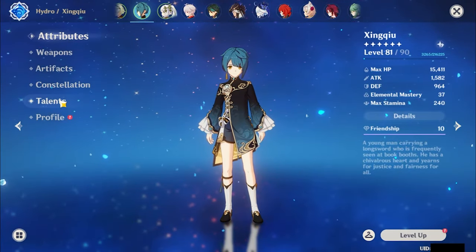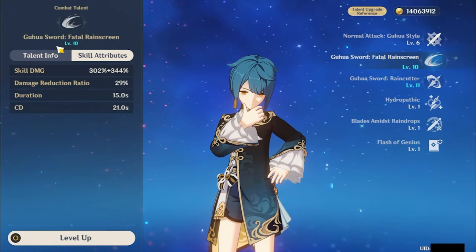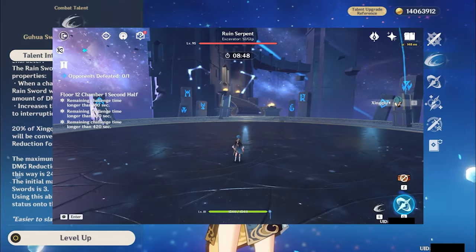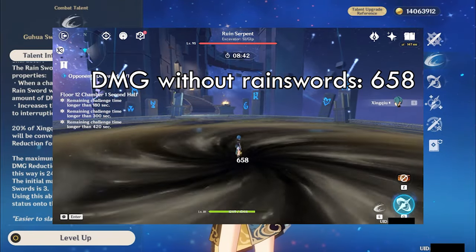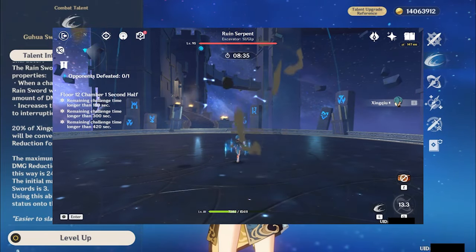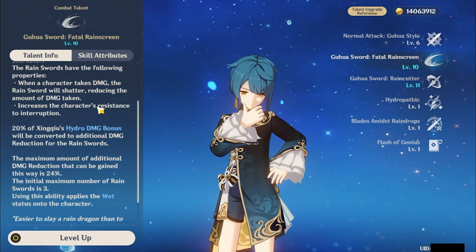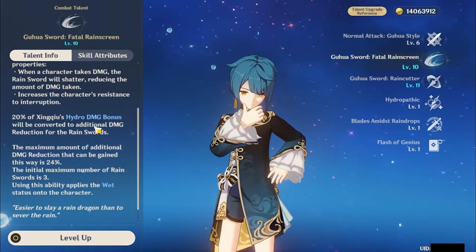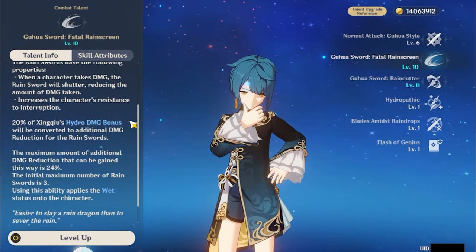Let's quickly go over Xingqiu's abilities. His normal attacks — ignore them. His elemental skill deals quite a bit of hydro damage in two hits and creates rain swords. What do these rain swords do? They do two things: first of all, they will reduce the incoming damage to your active character, and every time they do so, one rain sword will be consumed. They will also increase your character's resistance to interruption. The initial max number of rain swords is three, but with a constellation you can increase it to four.